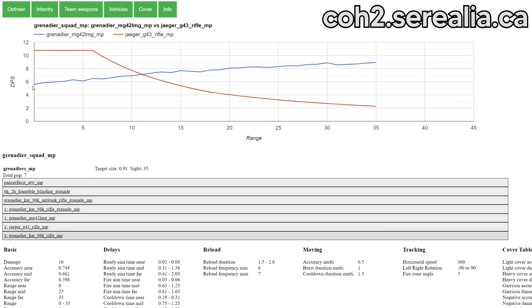Comparing the G43 to the LMG42 upgrade, you can see up close it once again has close to twice the DPS, but at long range the LMG has close to four times the DPS of the G43. So this makes the G43 more suited to close to mid-range engagements, and if you want the long range, you're better off getting the LMG42.